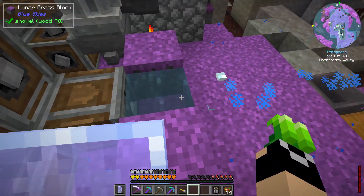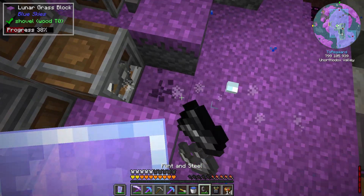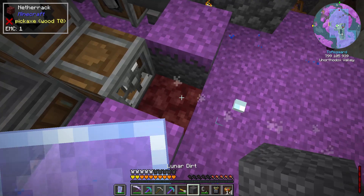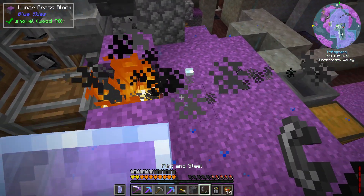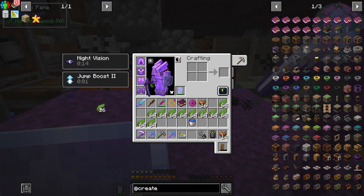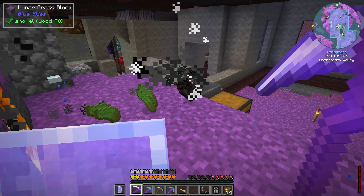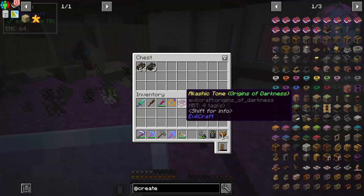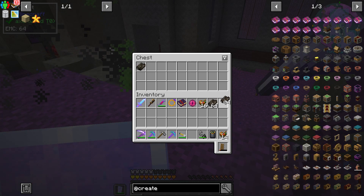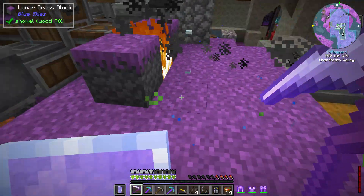While we're over here, let me pull up this water and switch it out for netherrack, so we can do some smoking. We'll toss our kelp in right there, get it smoking, and that way we can get dried kelp. We've got two stacks of kelp plus 16 more.